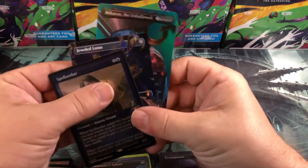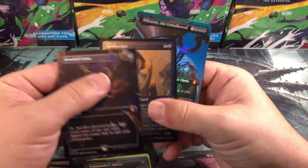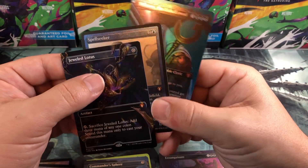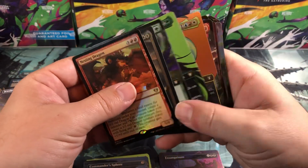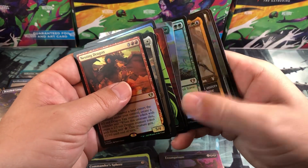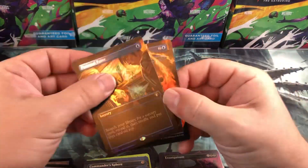We only got three mythics in the whole box and one of them is a Jeweled Lotus, so we're not complaining too much. But yeah, not a whole lot of goodness in that box — some good hits but not a lot of them. Didn't pass any thresholds overall.